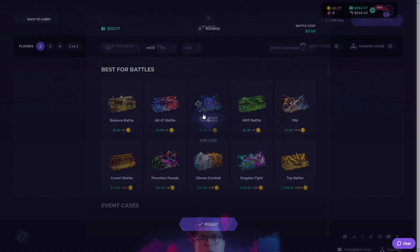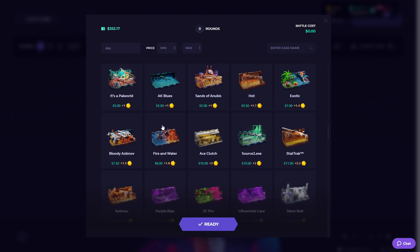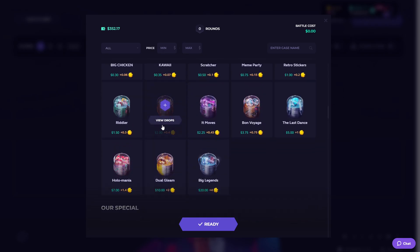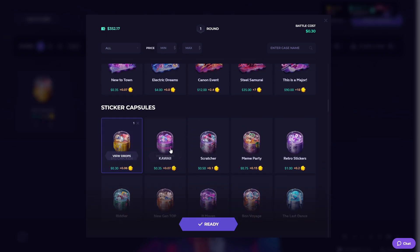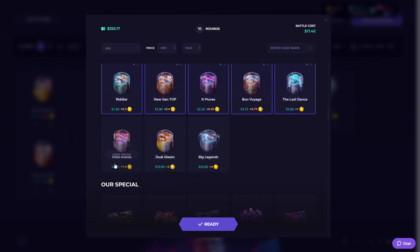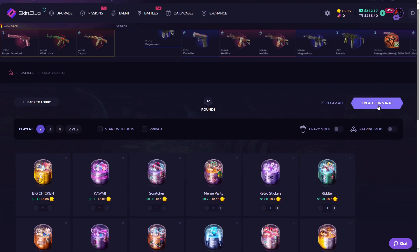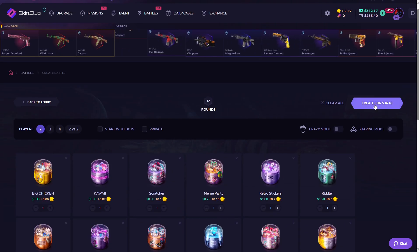First we're gonna do a 1v1 case battle. Should we go for the capsules? Yeah, let's go for the capsules first — a sticker capsule battle. Ready, and it costs $35.